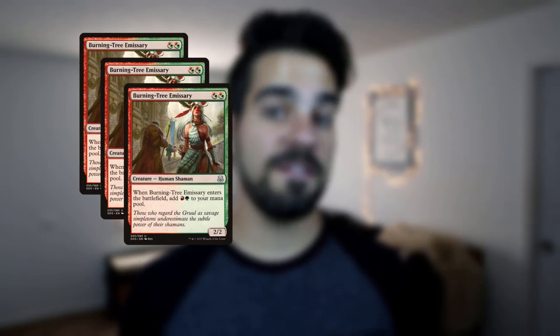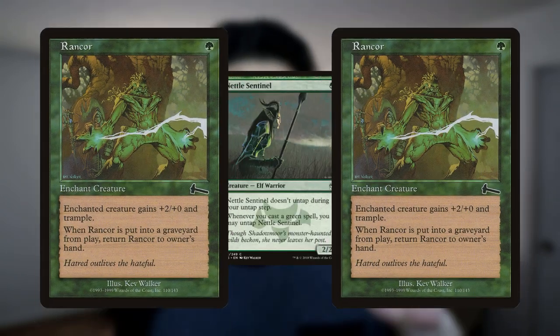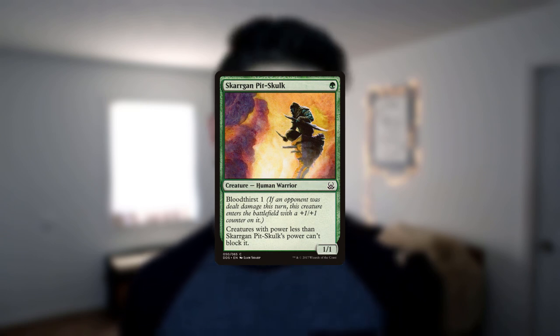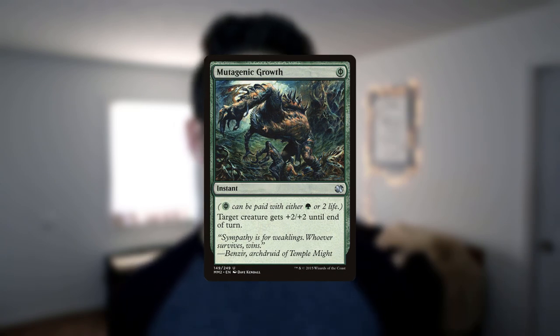Turn 2 is where your deck has the potential to explode. Multiple copies of Burning Tree Emissary can chain into one another and finish with a creature like Nest Invader or Vault Skirge. Or just drop 2 Rancors on your Nettle Sentinel and start swinging for 6 damage. After hitting with Nettle Sentinel, you can drop Skarrgan Pit-Skulks as 1 mana 2/2s in your second main phase. Then sneak in some free damage with Mutagenic Growth or protect your creature from a Lightning Bolt. The win can be as simple as that.